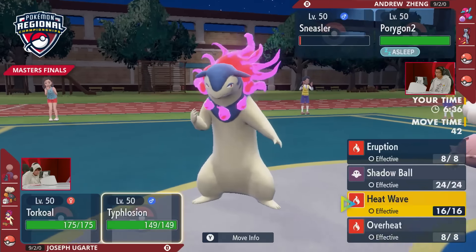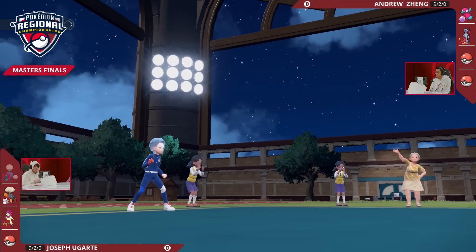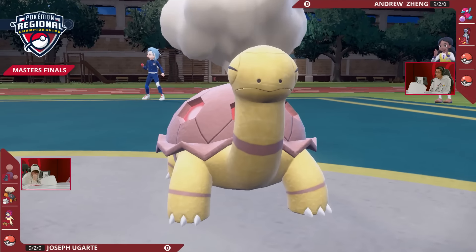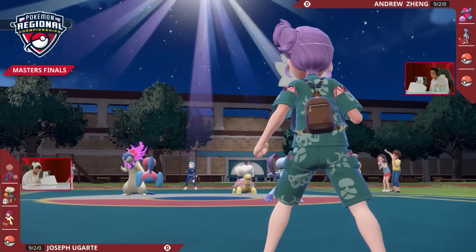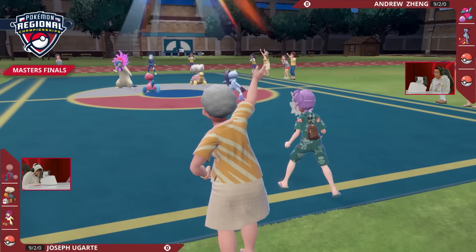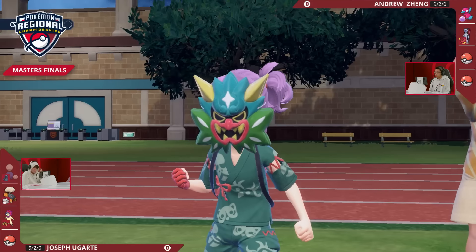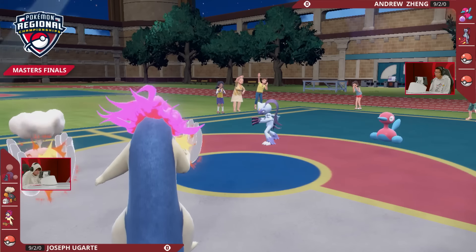With Jumpluff still around you would have had the speed advantage against Sneasler, but instead Torkoal comes right back onto the field in the other slot, meaning Sneasler is going to get an attack off this turn. This Torkoal set is so unique to Joe — he has Helping Hand instead of facilitating in a slow Trick Room fashion to make Torkoal do the damage. He has Overheat as a literal emergency button, and the Helping Hand to boost Hisuian Typhlosion's damage. However, there is no access to Terra Fire this game, as the Teriastalization has already been used on Jumpluff.